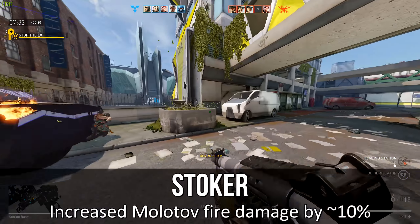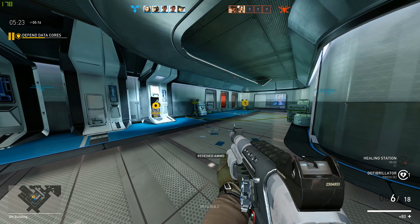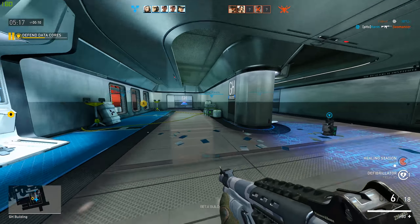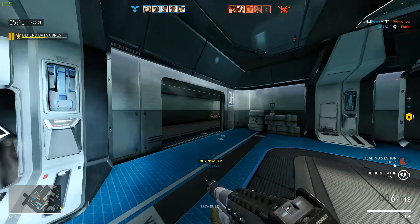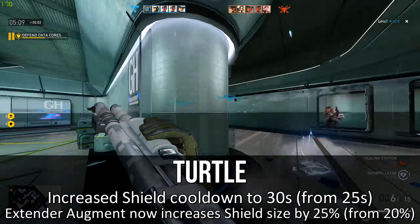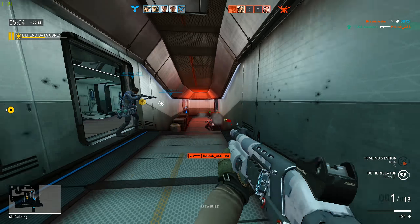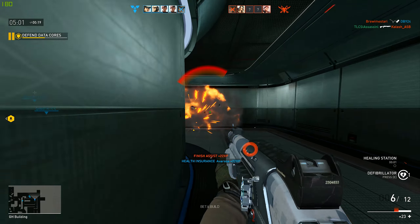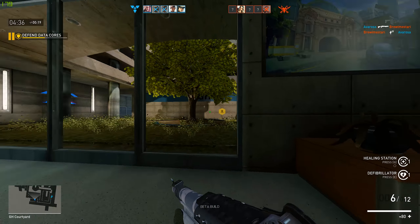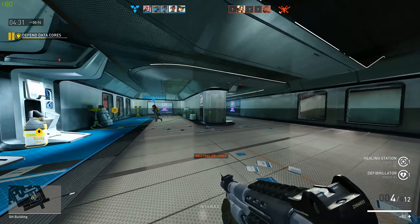Stoker got a basic buff — the damage is increased by roughly 10%. Thunder got a slight nerf, going from 170 HP to 160, and the maximum blind and stun duration was reduced by half a second. Turtle got both a nerf and a buff: the shield cooldown increased from 25 to 30 seconds, but the Extender augment now increases shield size by 25% instead of 20%. Some people prefer the Steady augment anyway, but at least the shield is a little bit bigger now.